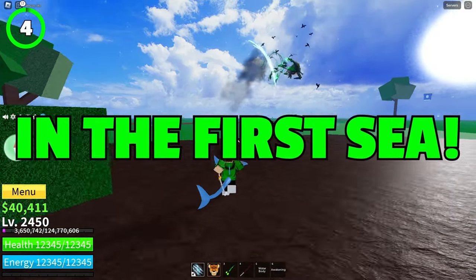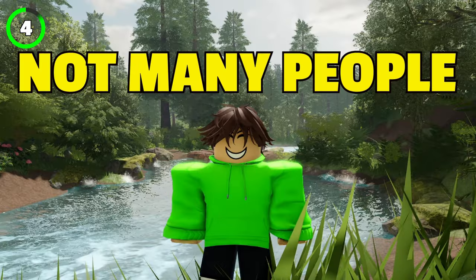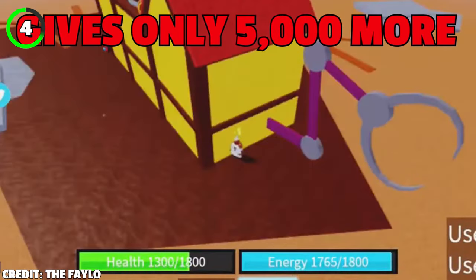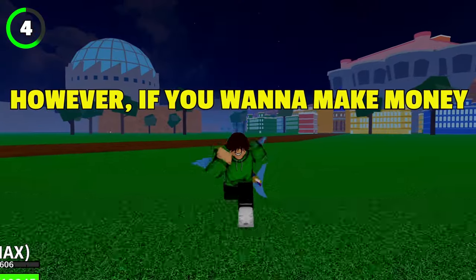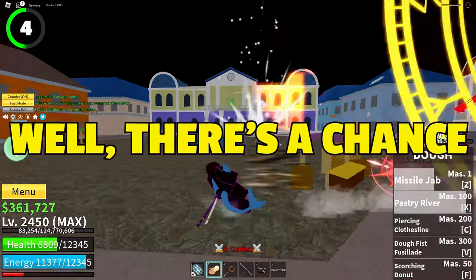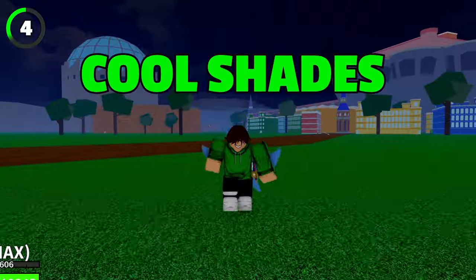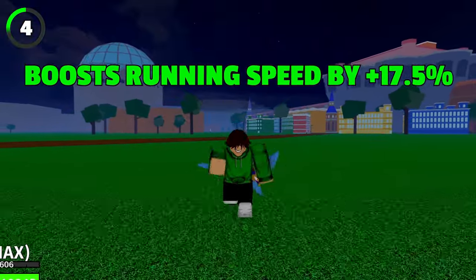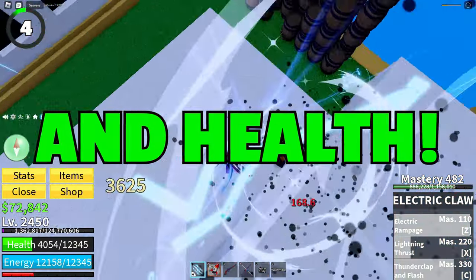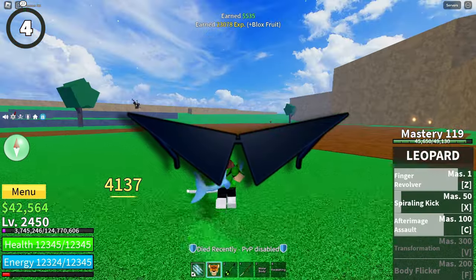Moving on to the coolest boss in the first sea: cyborg. Cyborg is the last and strongest boss in the first sea, and not many people kill him for money because he's got 3 times more HP than magma admiral but gives you only 5k belly more. However, there's a chance cyborg might drop his cool shades, which are considered to be among the best accessories in the game. Cool shades boost your running speed by 17.5%, increase your damage on any attack by 7.5%, and give plus 100 energy and health. It'll be way easier and quicker for you to server hop other bosses once you get those glasses.